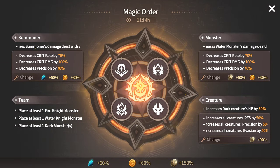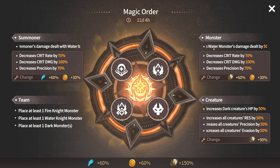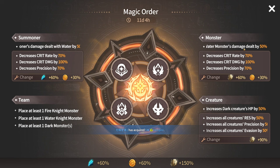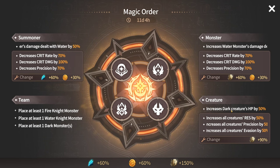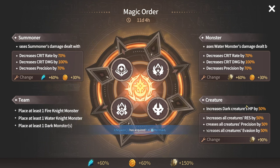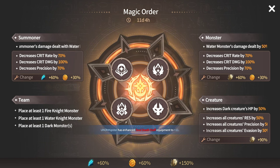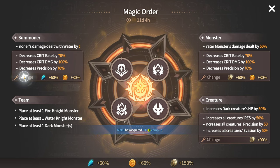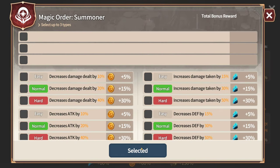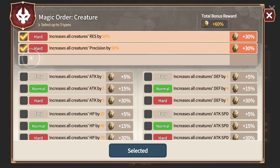There are magic orders — these increase summoner damage dealt with water for these 2 weeks, water monsters' damage dealt is increased by 50%, and increased HP for dark enemy creatures by 50%. You can also change the challenge, making the area more challenging or less challenging based on what you need.